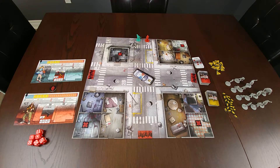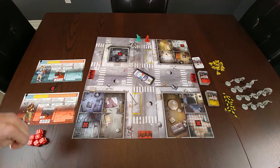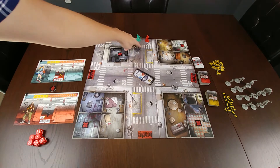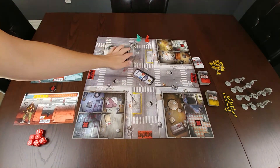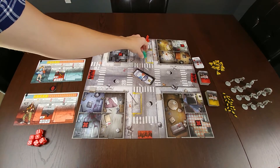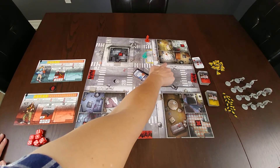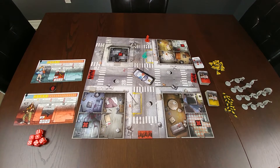When we talk about movement, the board is set up into different zones. On the street, zones are determined by the walls of the buildings as well as the zebra crossings. When characters enter a building, the zones are then determined by the walls of the building — so one, two, three, and four zones in this particular building here.